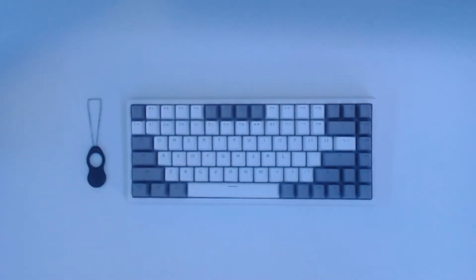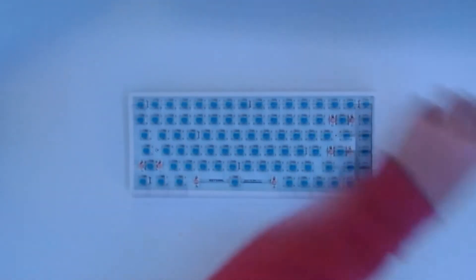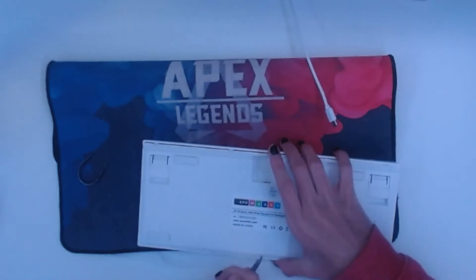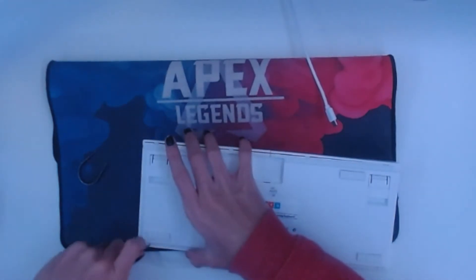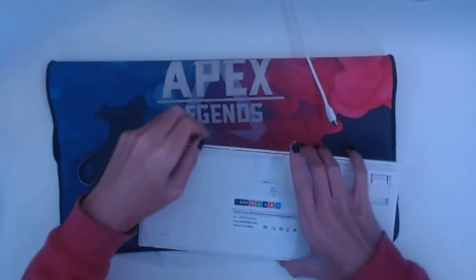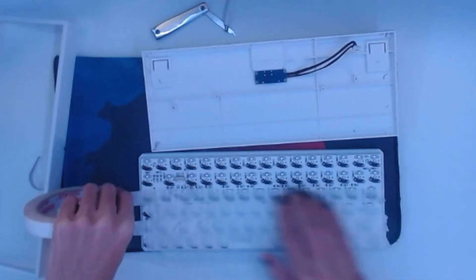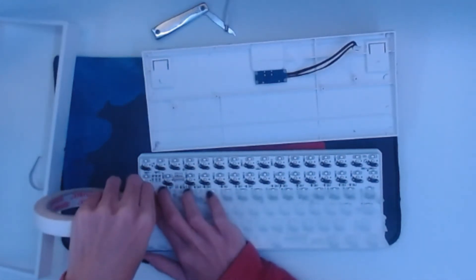First we have to take off all the keycaps. After a little bit of research, I found out how to take the board apart. Since it has no screws on the bottom part, I looked at the top near the switches, but I literally had to pry it open, which was kind of weird, but also kind of nice not having to use a screwdriver. Once the board was open, I simply detached the cord connecting to the PCB, cut a decent bit of foam, and put two layers of masking tape on the back of the PCB, and was good to go.